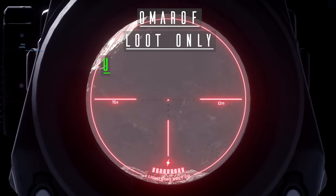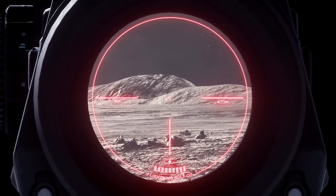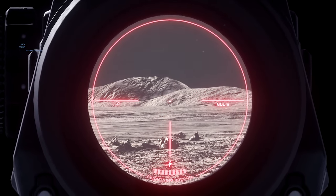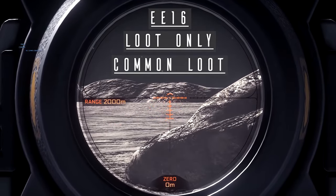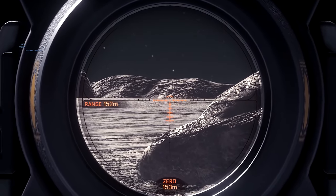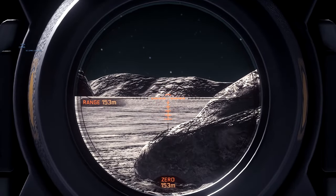Now onto the 16x scopes. We start with the Omerath, which is the default scope of the Atscav, though I actually found this as standalone loot. It's a classical sniper scope design, but it does lack a rangefinder and requires manual zeroing. And finally, the EE-16: rangefinder and auto-zeroing up to 2000 metres. This is the best scope for long-distance kills, in my opinion. Found by default on the P6 LR.